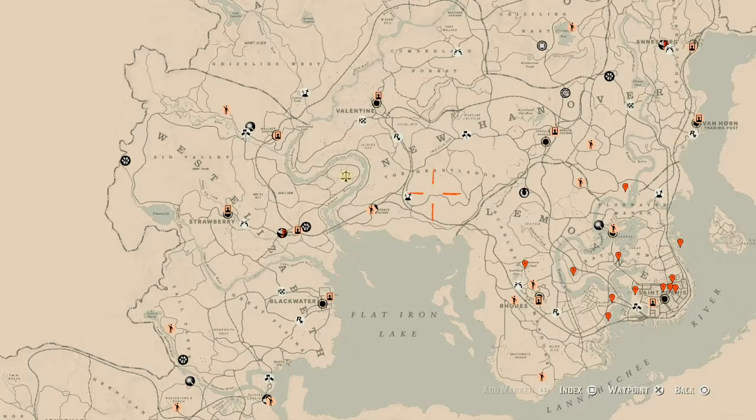The first things I want to get out of the way are: one, Madam Nazar's location; number two, the Caribbean rum bottle for today; and then I'll go along with the cycles and the things we will find. You know how we do it here — if you've been viewing, you know how we go about everything.